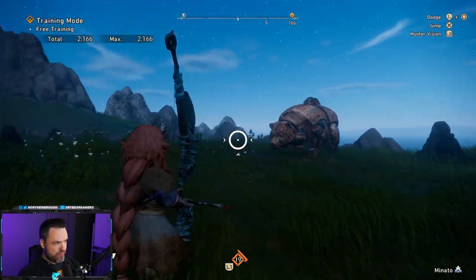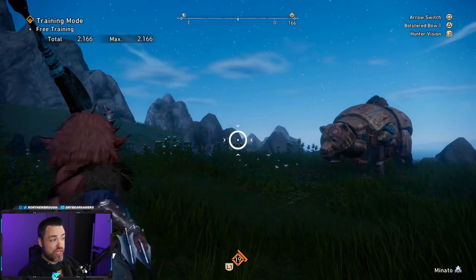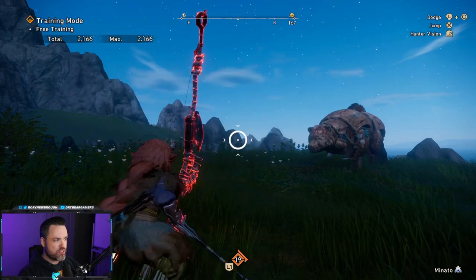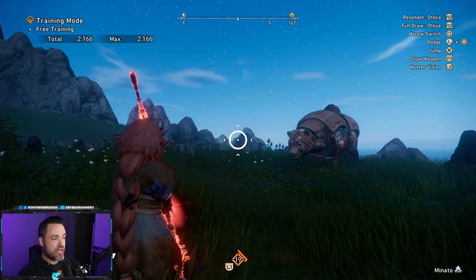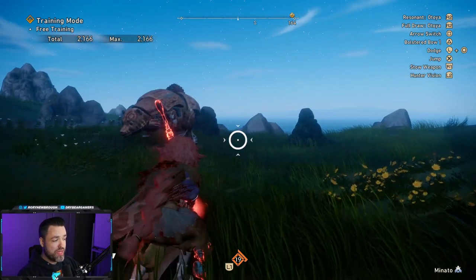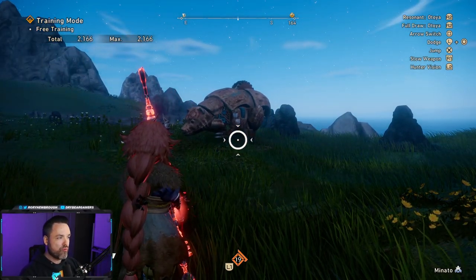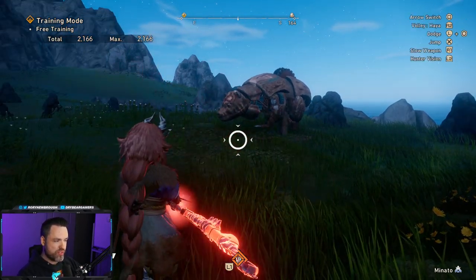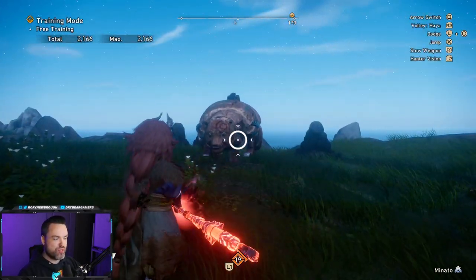So when you switch to the main vertical and have this one yellow then red, you can activate this before you fire by bolstering the bow. If you press bolster once, it'll turn into the first state; bolster again, it'll turn into the second state. You can see how now my bow is charged without me having to hold it at all. This will actually activate unique abilities for whatever state you're in, and while you have the charge, you can freely switch between vertical or horizontal stances. So let's go through each of these.